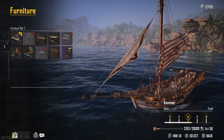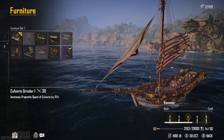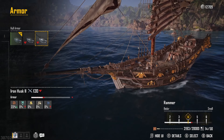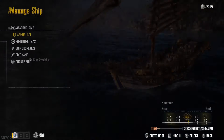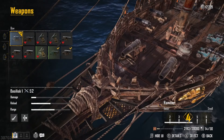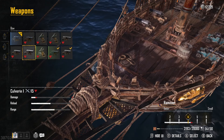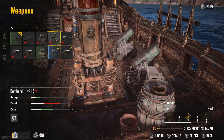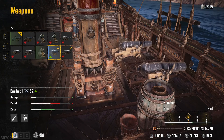When you are in the manage ship menu, click on your weapons and select a slot. Look at the bottom right of the screen as you flick through the different weapons available — you'll see the benefit to your rank. There will be a little red on the bar if switching to that weapon loses rank, or a bit of green if it increases your rank.